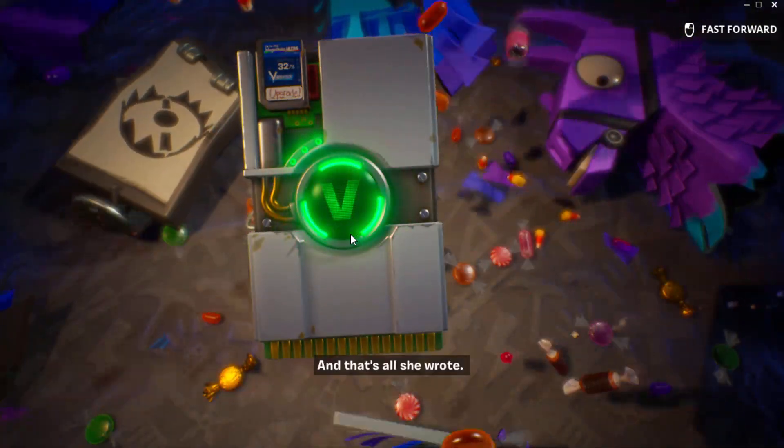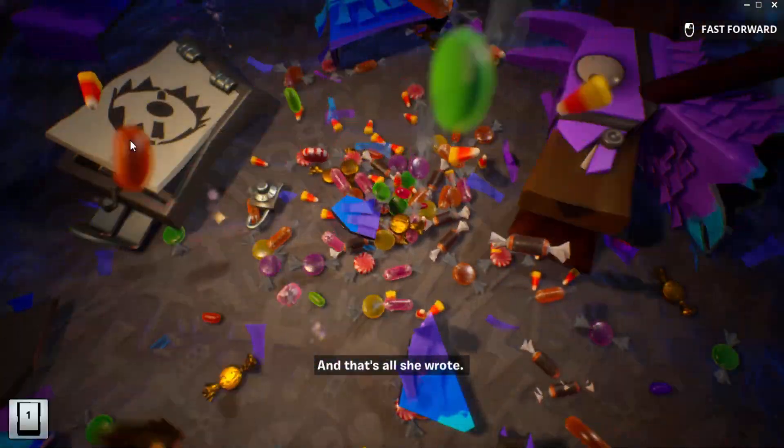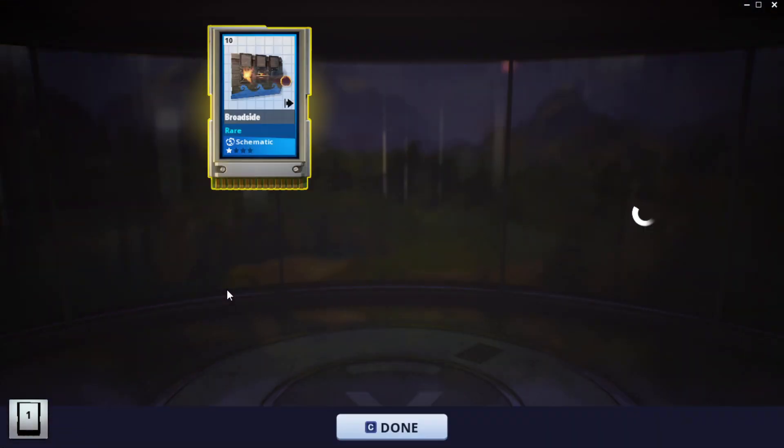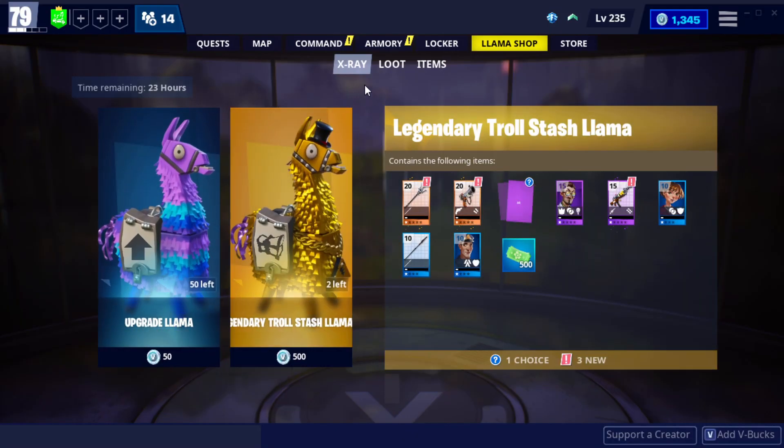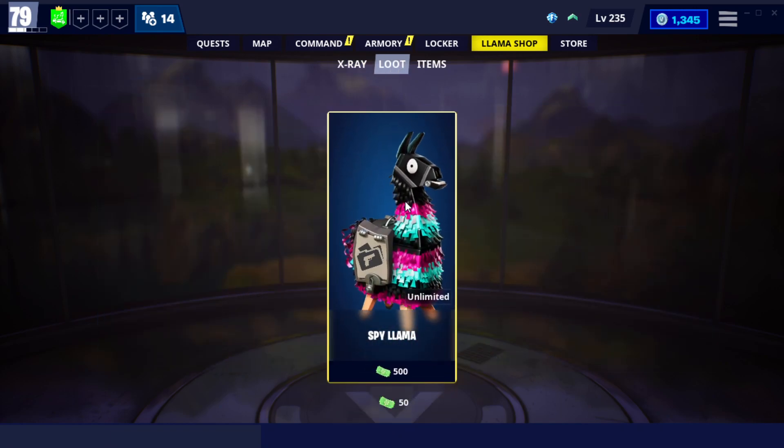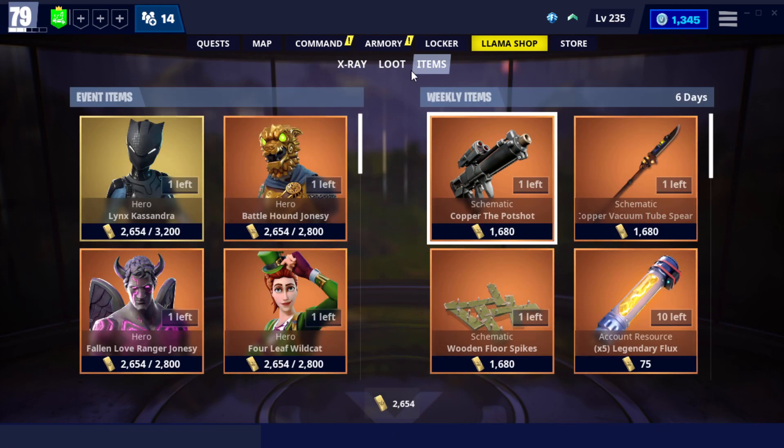Hello, ladies and gentlemen and friends. Welcome back to Fortnite Save the World. We've got a broadside trap — wonderful. Anyway, we're going to check out this week's loot. We're still on the Spy Llamas, I would assume. And we've got a new weapon, it appears.